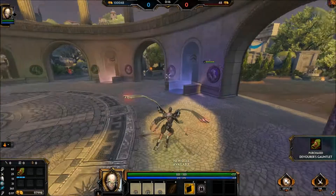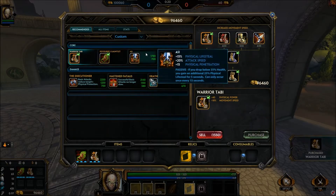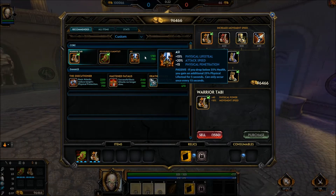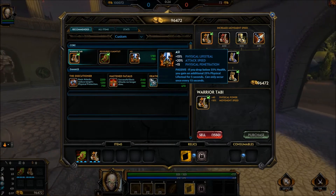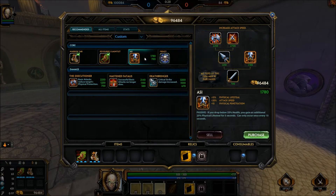First thing you want to grab is Devourer's Gauntlet — that's going to be super, super helpful. Rush that, then go ahead and get your Warrior's Tabite. Come back and get Asai as your third item, because it does give you that little bit of penetration, attack speed, and extra lifesteal, which will keep you alive.